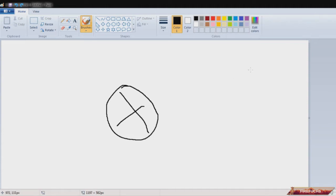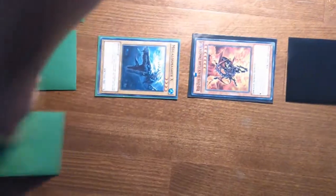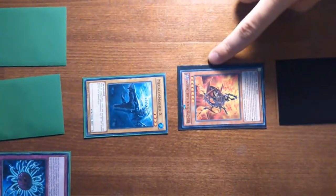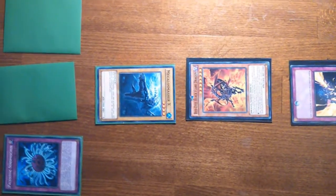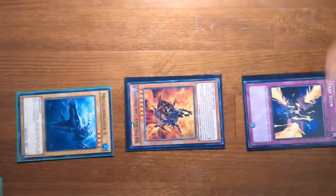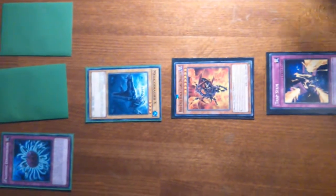And then the second to last, and so on. Let's say the opponent activates Palozoic Dynomachus, discards one card, and tries to destroy your Red-Eyes Black Flare Dragon. You chain Trap Stun. Now Dynomachus's effect is negated because of Trap Stun. So everything after this point in the chain is negated — every trap card.